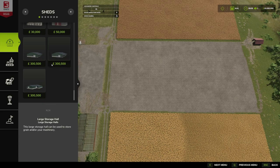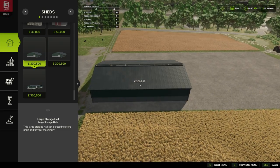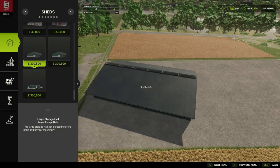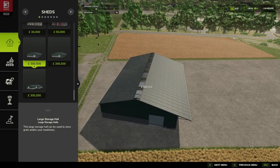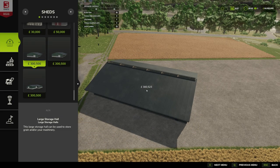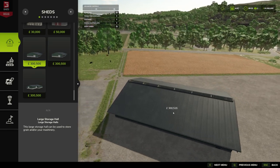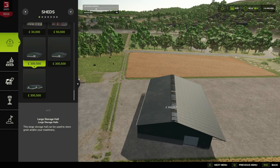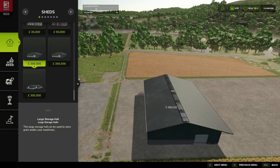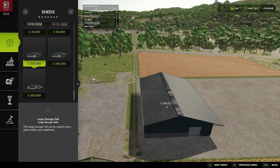They are large, so I've once again graveled over my fallow field. Now with the large storage halls, it comes in two designs - hence why it's 'halls' and not 'hall.' You can rotate this 360 degrees, which is nice. We get it with the roller door at the front and at the other end as well, and then a regular person door rather than a machine door on the side. These are customizable in color.